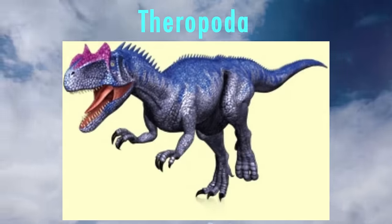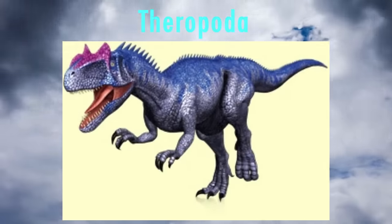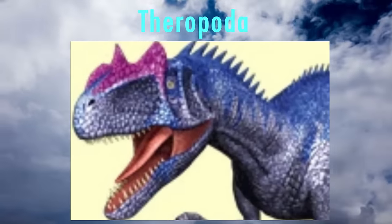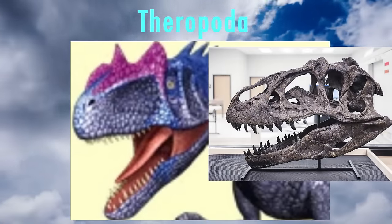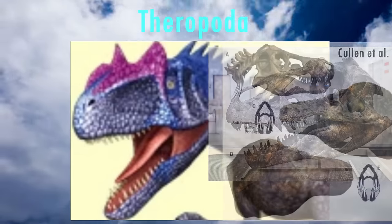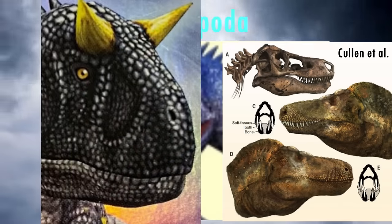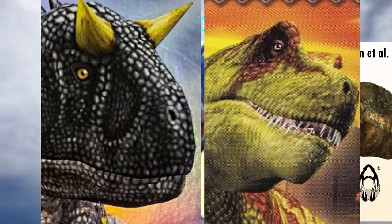In Dinosaur King, all the theropod models have a fair few universal issues that are very common errors. The first is that many are shrink-wrapped — that is, the fenestrae, the holes in the skull, being visible through the skin, when they should be obscured by skin and tissue. Theropods are also thought by most researchers to have had lips. While some of the models do have lips, most of them have exposed teeth. It's very inconsistent.